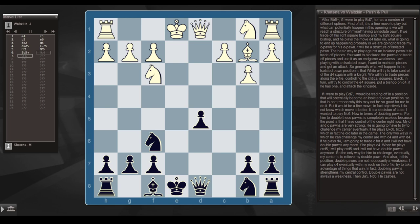Playing with an isolated pawn, I want to maintain pieces and get an attack. Generally in isolated pawn positions, White tries to control the d4 square with a knight and trade pieces along the e-file. Black tries to control the e4 square or put a bishop on g4, and attack the kingside. If I were to play bishop d7, I'd be entering a potential isolated pawn position — that's one reason it may not be ideal, though objectively it's a fine move. It's just a decision of taste.